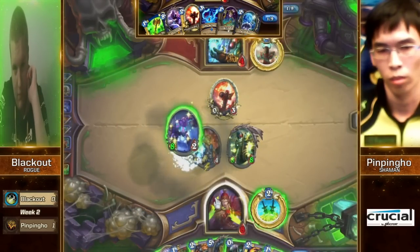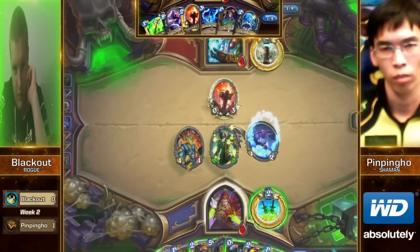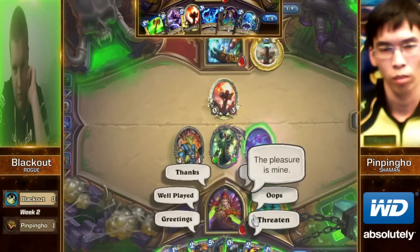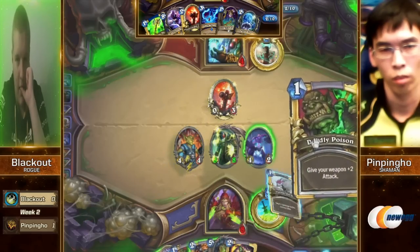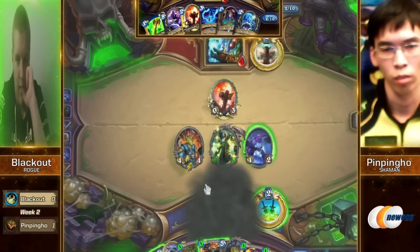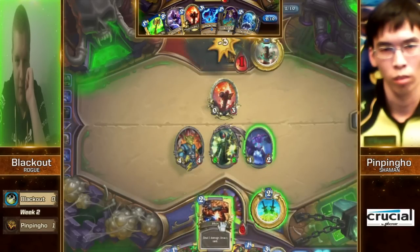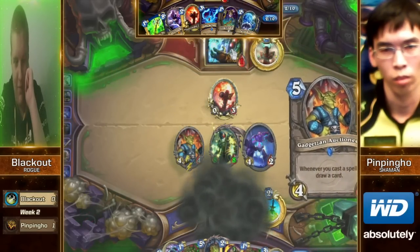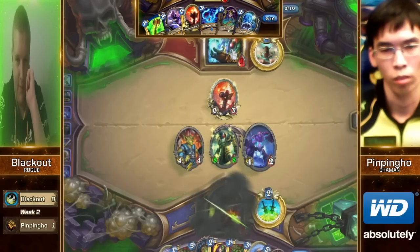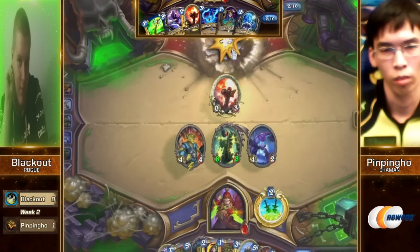Sap the Taunt — a nice twelve-damage combo there for the minions on the board, then the extra reach from the Arcane Golem. Wow. And here comes the BM — the Sinister Strike. He even has enough mana for the Dagger and the Shiv. This is where you end it with just a one. Shiv the face, shiv your own face. Look at Blackout smiling over there — thank you very much, sir. I will take that win.